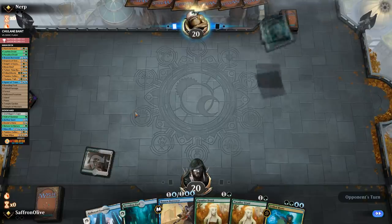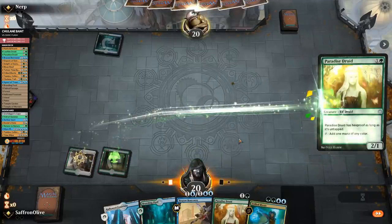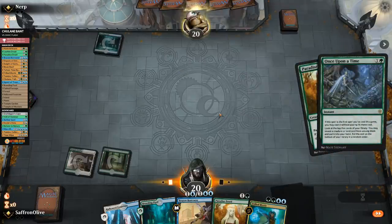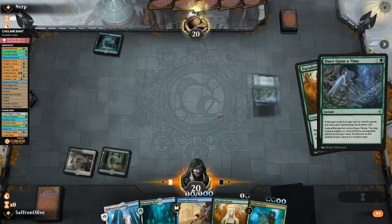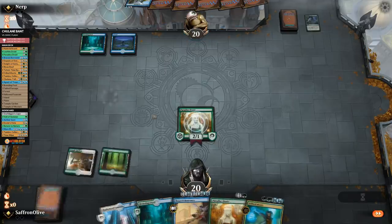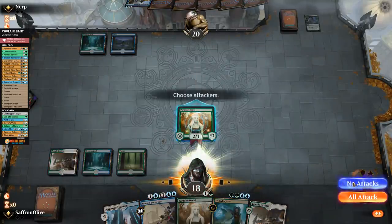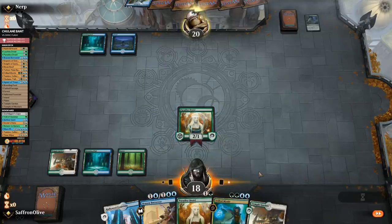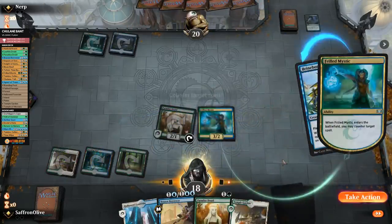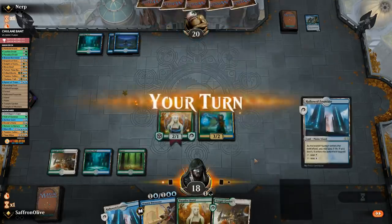Opponent has a Breeding Pool. We play a Forest into Paradise Druid. Opponent uses Once Upon a Time — it's the first spell so it's free — and gets a Brineborn Cutthroat. Opponent plays an Island and passes. We play Breeding Pool and pass. There's a Cutthroat on board, so we'll just flash in Frilled Mystic to force our advantage and get a clock on the battlefield. In this matchup, our main plan is just to go over the top of the opponent.